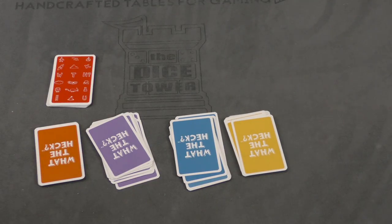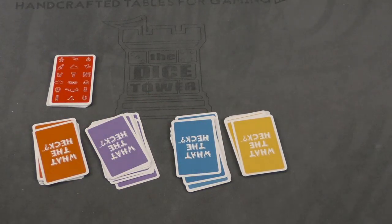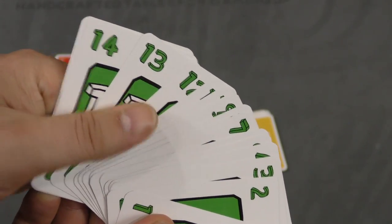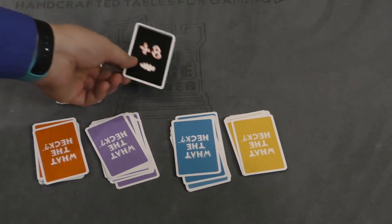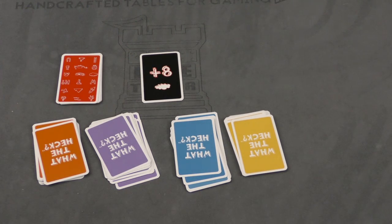Each player is going to get a deck of player cards of their color, and these cards are numbered from 1 to 15. You're going to keep them all in your hand. There's a deck of cards in the middle — you're going to turn over the top card, and it's going to be a positive or a negative value. Everyone's going to pick a card and play it in front of them.